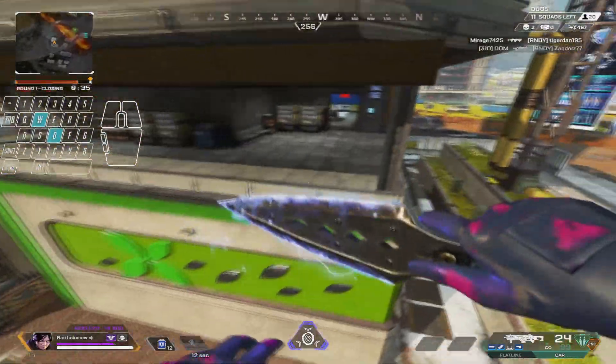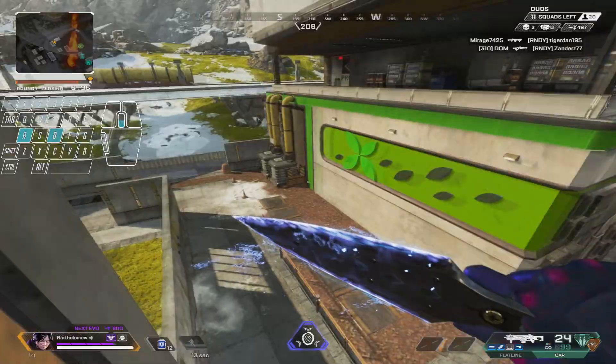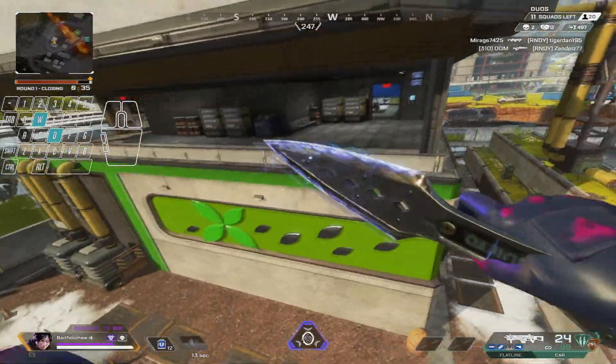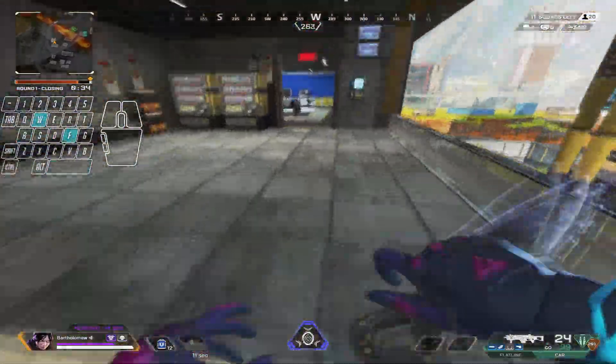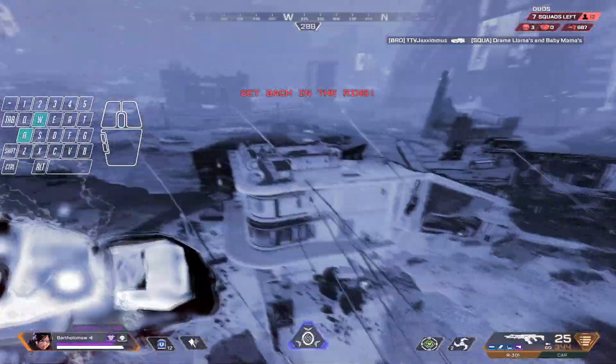For the first one, you have to be outside on this platform and wall bounce to the third floor of the other building. What I did to do this was to slide jump and air strafe with D, tap strafe back into the wall with A, and then tap strafe back towards the other building.